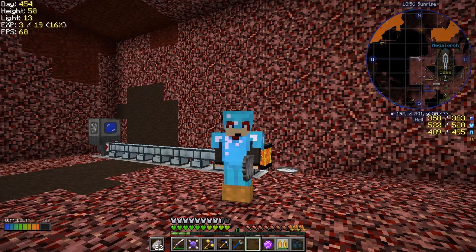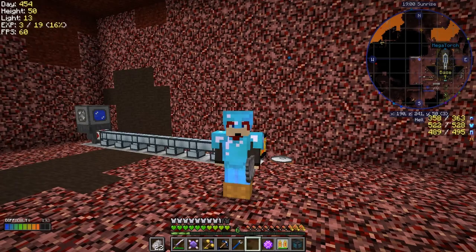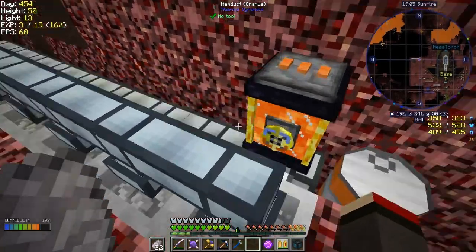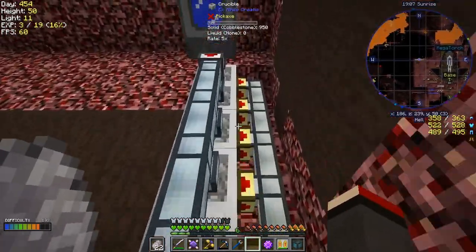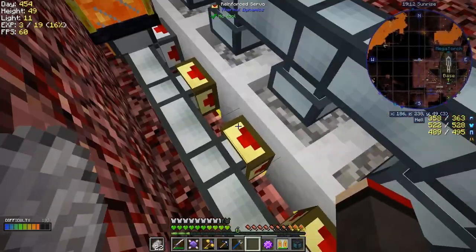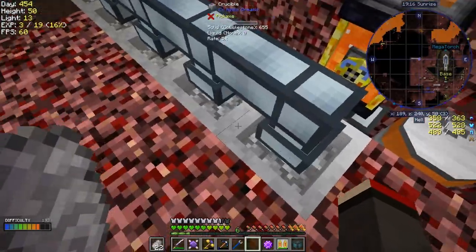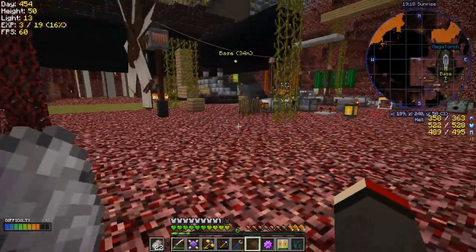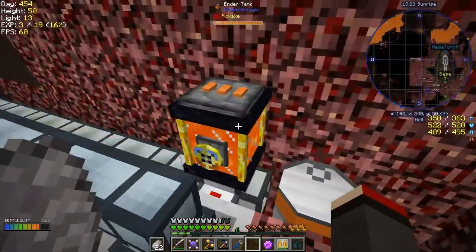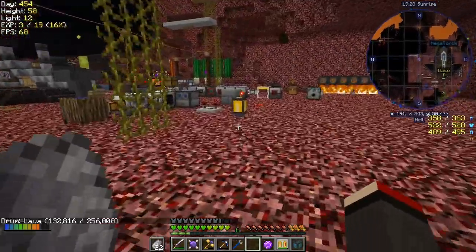Hello everybody and welcome back to Lost Souls. I've started to do some work on the base, moving stuff around. One of the things I've done already is to move the lava generation around here — basically the same as it was before. These are Elurion blocks producing lava at a reasonable rate, five times speed. That's getting pushed into this tank here, which is getting reasonably full — that's just a reserve in case things happen.